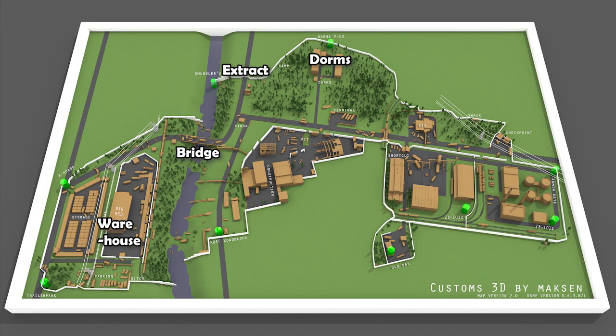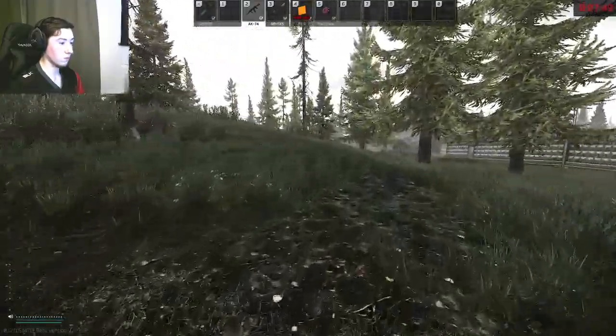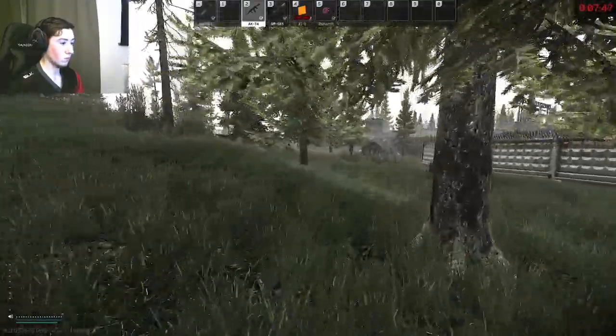Here's a map with the bridge, red warehouse, dorms and the sniper extract for an overview. This last part is just showing me coming from the dorms along the fence to reach the extract.